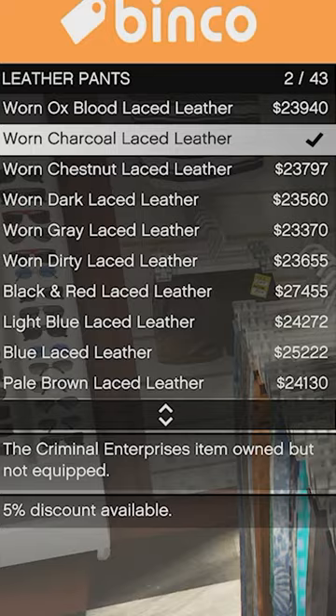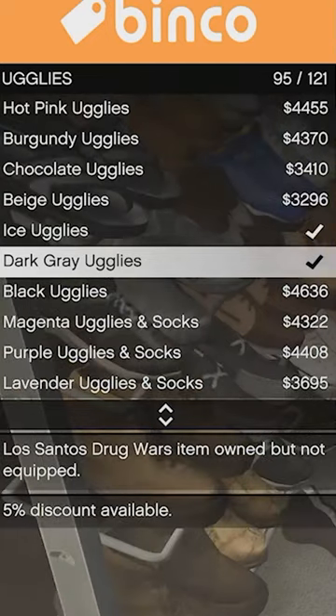For the Pants, go to Leather Pants and select the Worn Charcoal Laced Leather. For the Shoes, go to Uglies and pick up the Dark Grey Uglies.